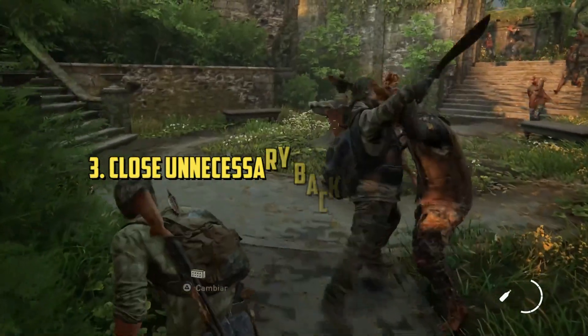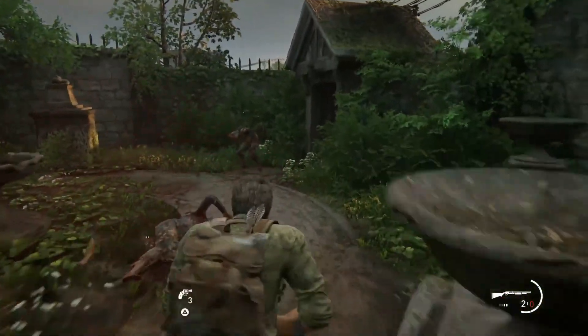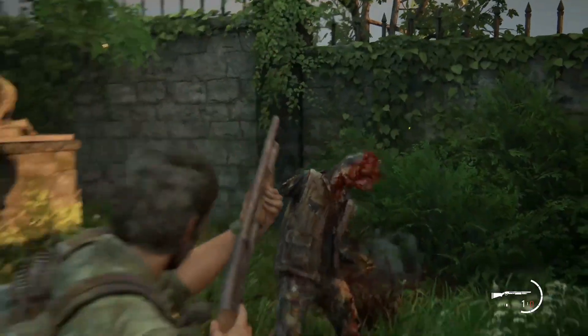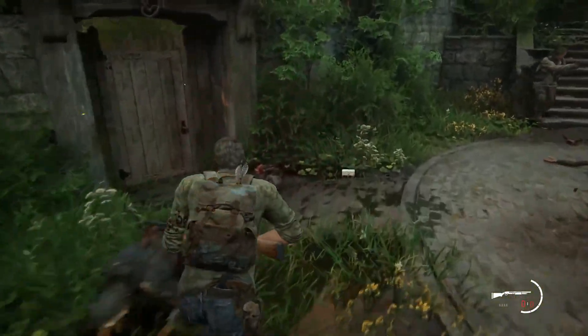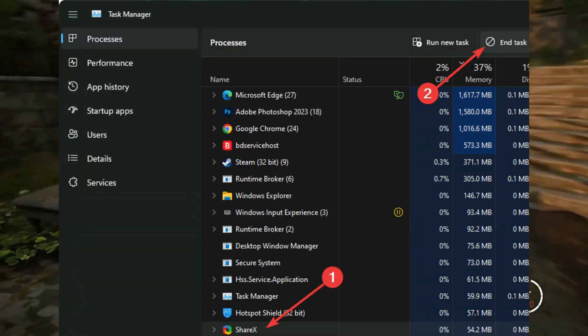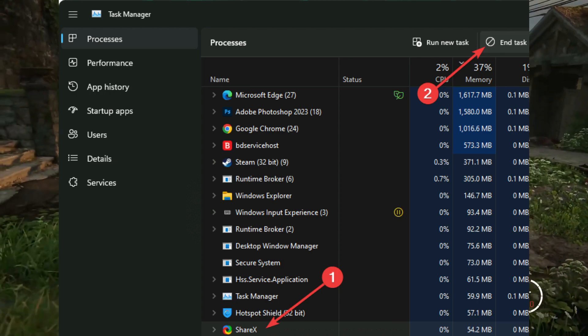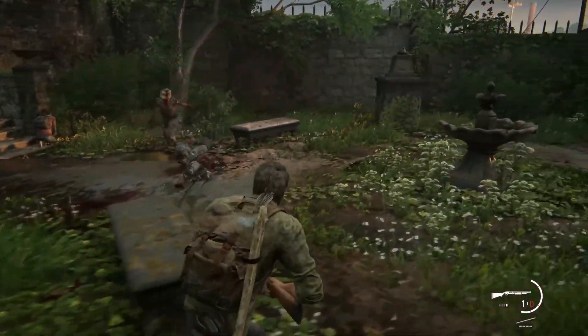Method 3: Close Unnecessary Background Services. If you want to gain more FPS in The Last of Us, you must kill unnecessary services running in the background. To do it, open the Task Manager and go to the Processes tab. Click on the process you want to turn off and then click on End Task. In this way, disable all the unnecessary and problematic processes.